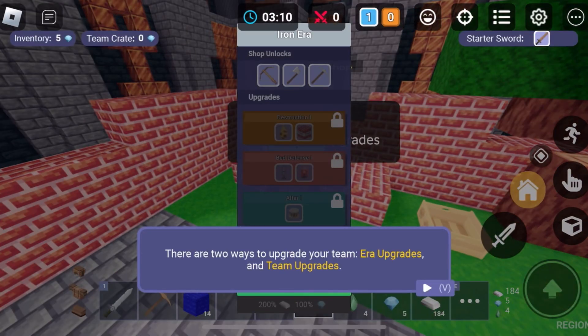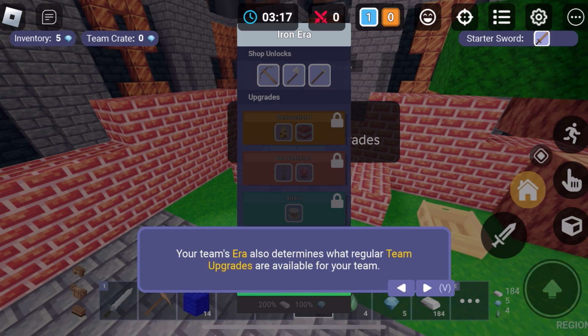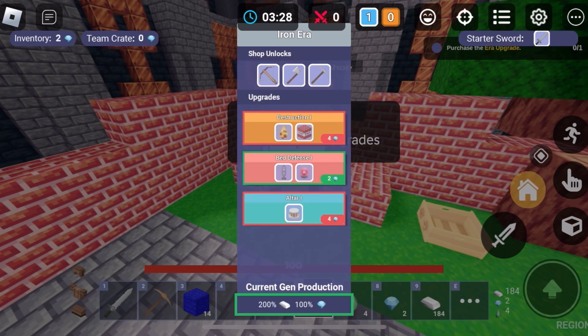There are era upgrades and team upgrades. Team upgrades determine what's available for your team as they generate resources. Both era upgrades and team upgrades can be purchased with diamonds. Let's upgrade our era to get the diamonds gathered — your team has entered the iron era. All upgrades help you.